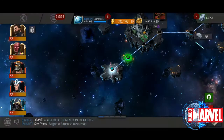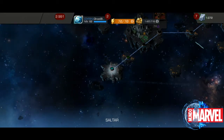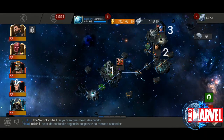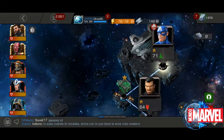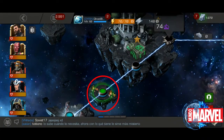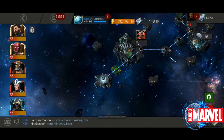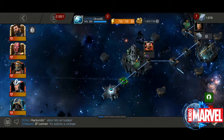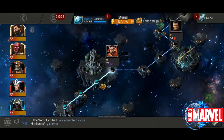Comenzamos: aparece una breve historia; si la quieres leer, adelante; si no, le das simplemente a 'Saltar'. Entonces aquí te das cuenta que tienes un mapa — obviamente está en el espacio. Como vimos anteriormente, solo hay tres personajes: un Místico, un Hábil, y el jefe del mapa que es el Capitán América Clásico, que es Científico. El botoncito verde nos indica a dónde tenemos que movernos. Hay mapas con diversos caminos; aquí solamente tenemos uno.